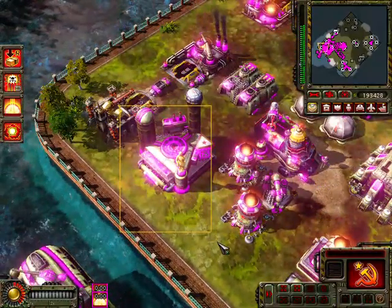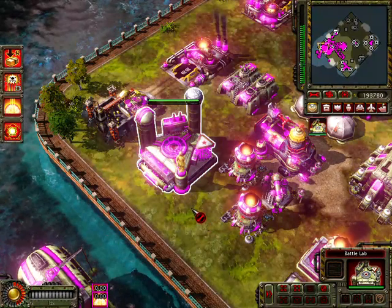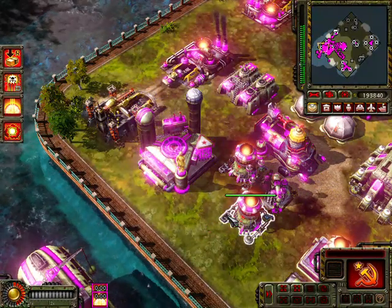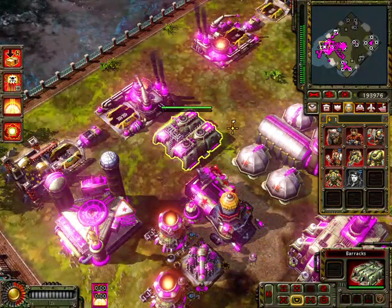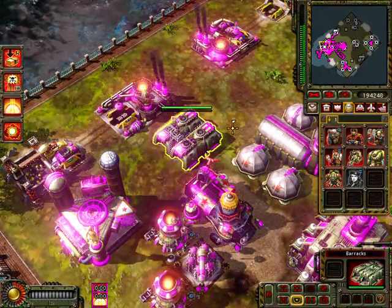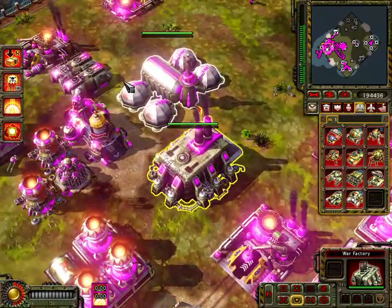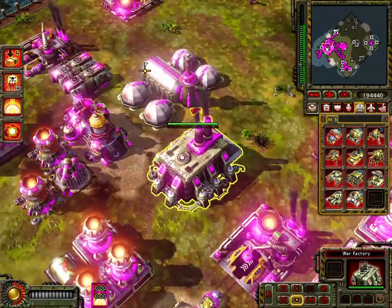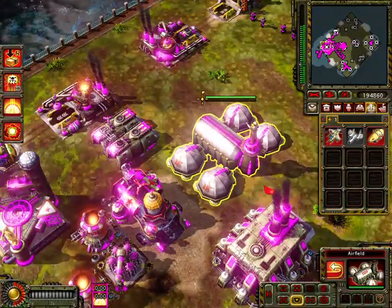Up here is the Battle Lab, the third technology building. This allows you to unlock the highest-tier units in the game. This right here is the Barracks, where you produce infantry. Right here is the War Factory, where you can produce ground vehicles of the Soviet Union. And this is the Air Fearing, where all of the air units are produced.